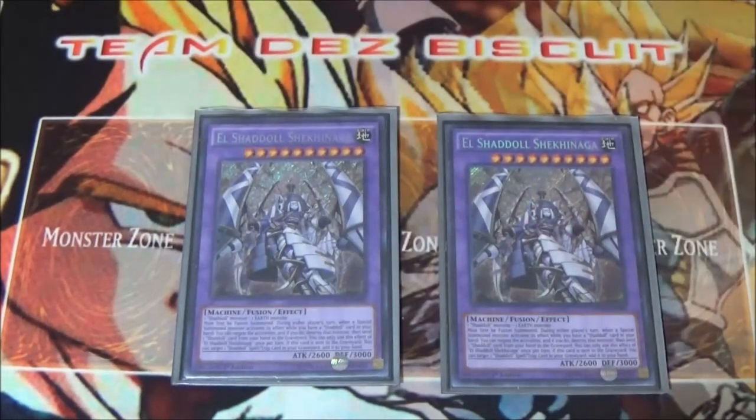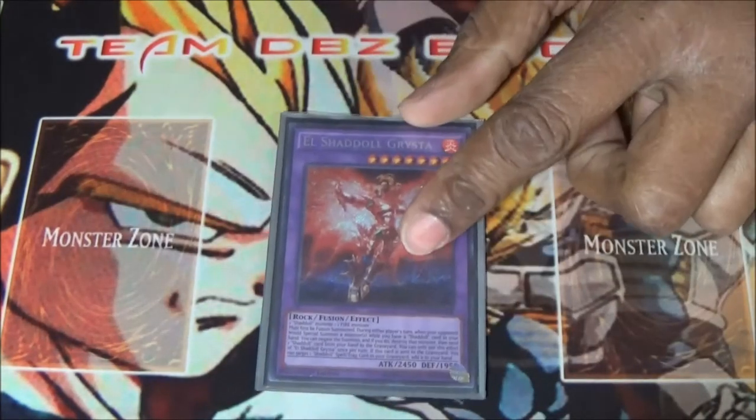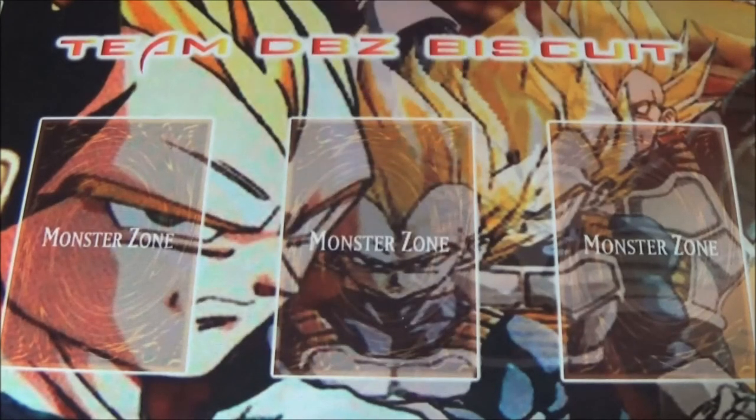Running two El Shaddoll Shekhinaga — Shekhinaga is a good card. Being able to stop Special Summoned Extra Deck monster effects is really good, and being able to put her in defense mode with 3000 DEF is hard to get around, so she can help out a lot with your plays. I'm running one El Shaddoll Gristle — Gristle doesn't have the best attack points, 2450 is not very good, but the fact that it can act like a Warning, Strike, or Judgment can help out a lot in stopping your opponent's plays.